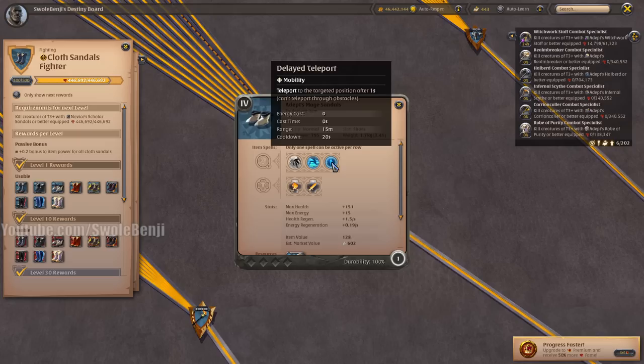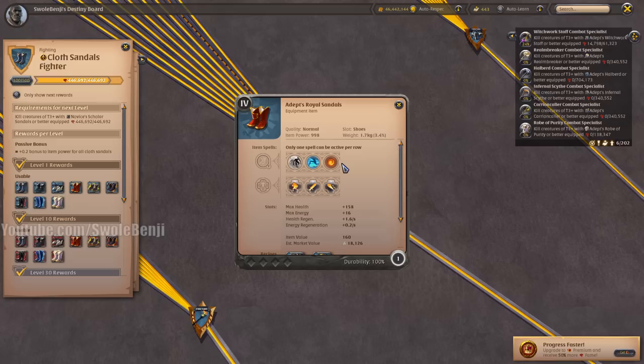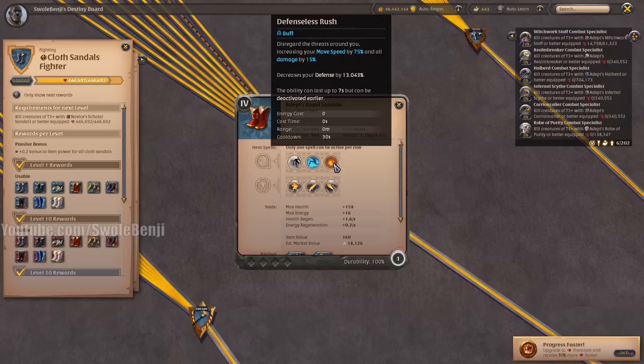Mage Sandals are a delayed teleport, useful for Galatine Pair nuke players who want to cast and then teleport into a blob. For a solo player unless you're faction bombing, it's pretty useless. Royal Sandals are one of the best go-to boots for solo players — very fast move speed on par with non-galloping mounted players, meaning you can often catch up to them. It does lower your defense making you a bit squishy, but increases your damage by 15% for a decent amount of time.